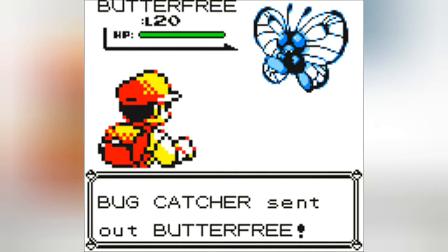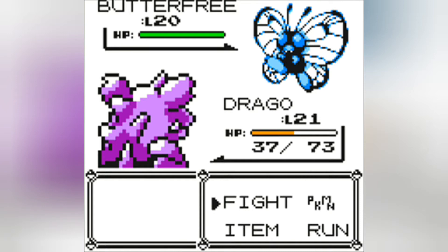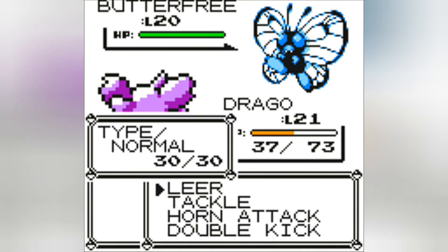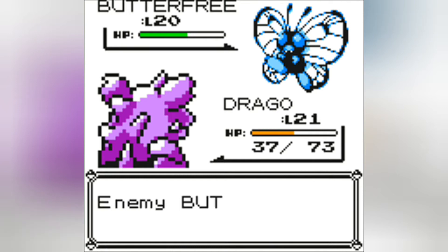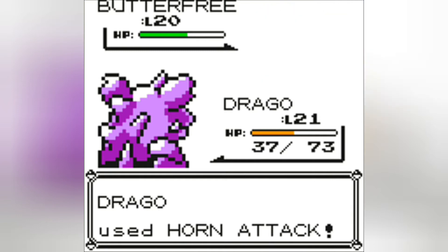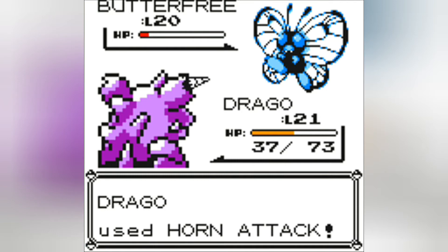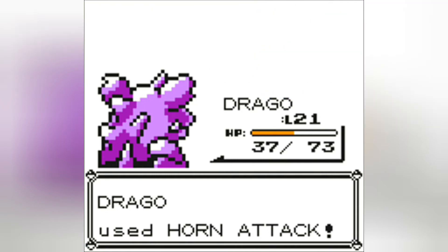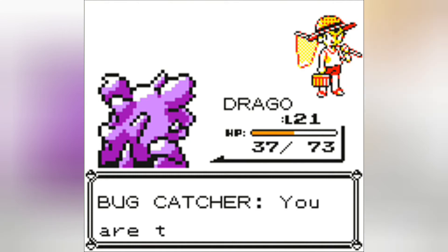Here we go, guys. Setting up Butterfree. Nice color palette there. I thought I remember Butterfree's eyes being red, but that's just me. Alright, using Horn Attack. Almost got this one, guys. Just bad luck there, Butterfree. There we go — defeated bug catcher. You're not important at all, you don't even have a name.